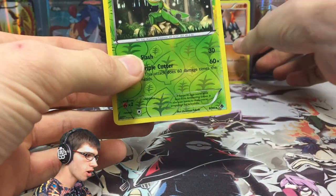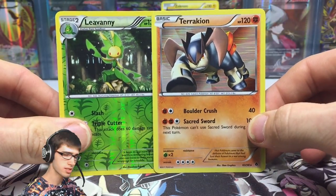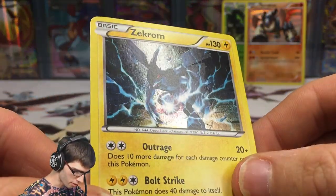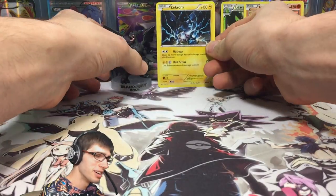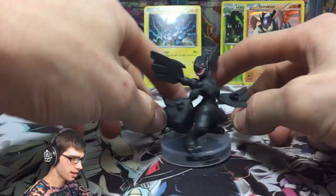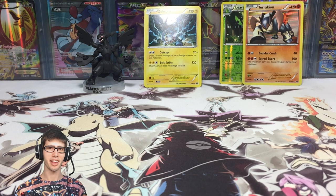So the highlights of this box pull-wise: we've got the Leavanny Reverse Rare with nice looking art, and the Terrakion Holo which also has some nice art — the rares are rocking some pretty solid artwork. And of course we cannot forget the Zekrom promo with that really slight holo — I promise you guys it is holo, it's just so slight you can barely see it. We've got the Zekrom holo and the figure, which is amazing. I love the figure, I love the stand — I think it's pretty cool. Let me know in the comment section below what you think. If you enjoyed today's opening, be sure to drop a like down below. Thanks for watching — peace.